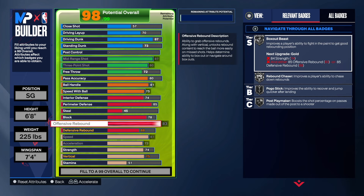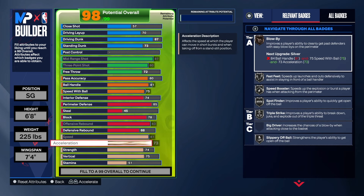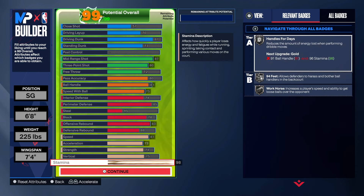With the rebound, we do have an 83. Keep in mind we're at the shooting guard position, but you can put this build at small forward if you want to. To recap the athleticism: speed is 81, acceleration 73, strength 74, vertical 75.